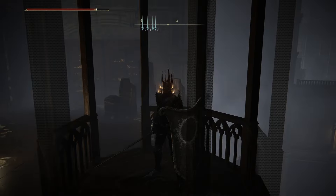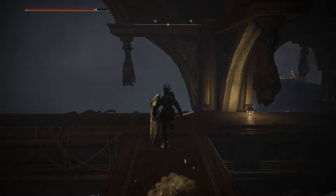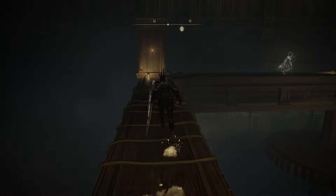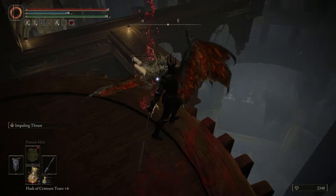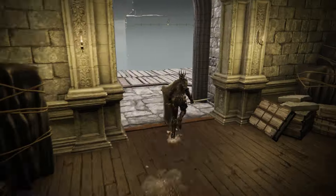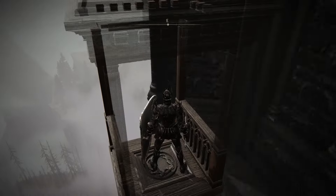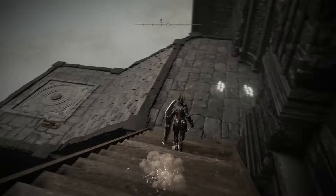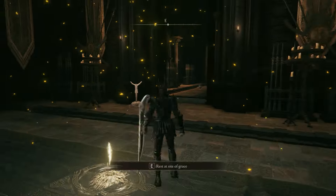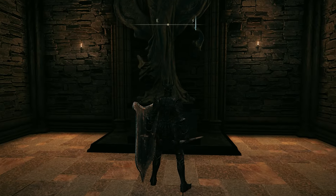Hop in the elevator and it'll take you up further. Turn left, then right, then right again up the next ladder. Travel the path then drop down to the gear-looking platform. Run and jump across, then drop down into the library. Go outside and to the right where there's another lift that'll take you down. Go further down to another lift, then go into the door on the right of the site of grace. This is where the old mother emote comes in handy — use it in front of the statue.